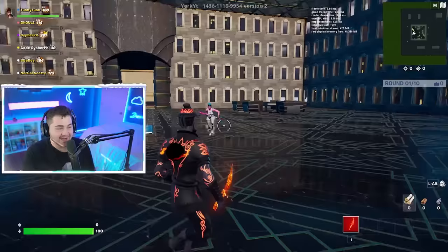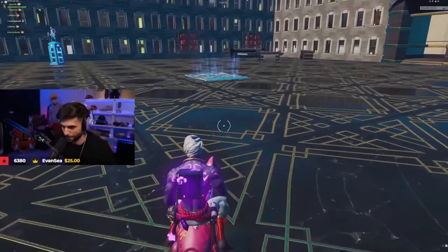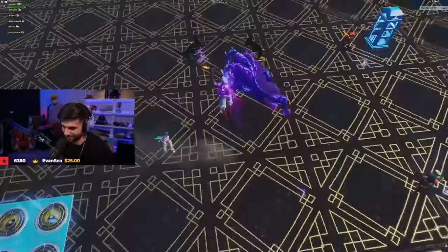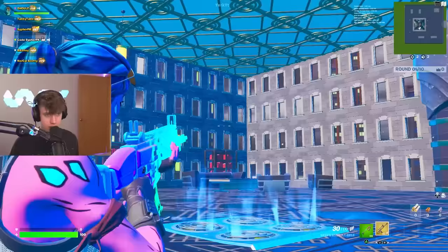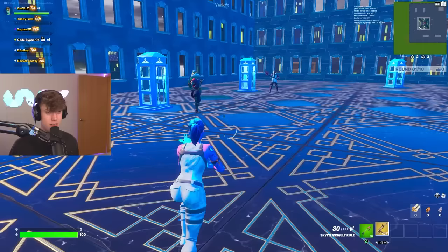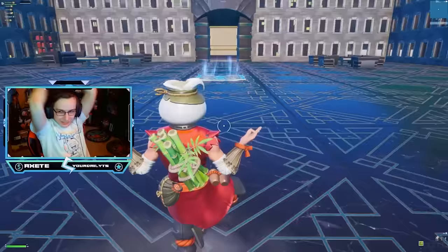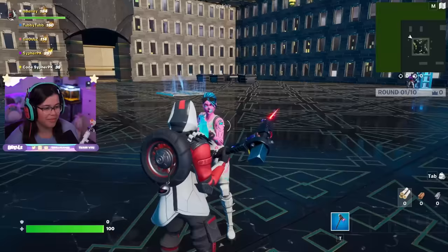Next up we got this purple skin — those purple pickaxes look so good! He's riding the Ariana emote, the purple dinosaur matches perfectly with the purple back bling. Let's go see your glider — that's so sick, it's like a purple animal. Looking at all of your gliders, this is actually gonna be so challenging. Out of all the skins, I feel like the one that didn't match is probably the mechanic. I'm sorry — everyone else was just so good. Is there any last words? GGs to everybody. Unfortunately I'm gonna have to eliminate you. Thanks for playing.